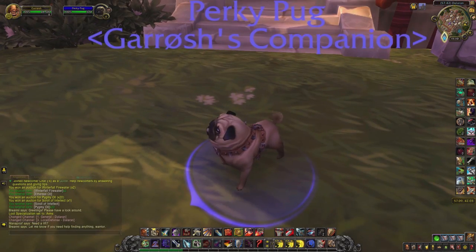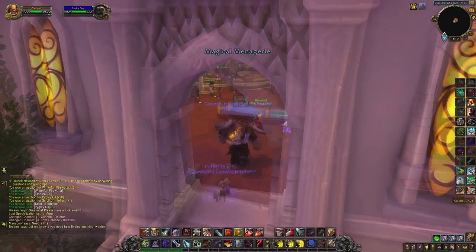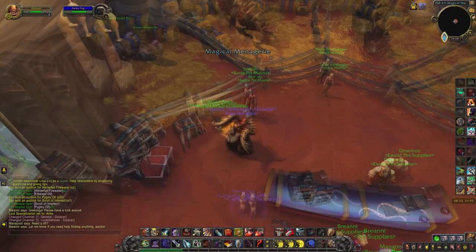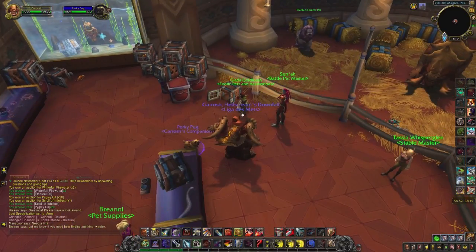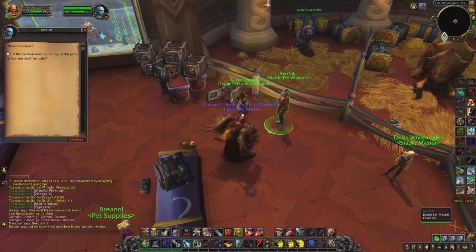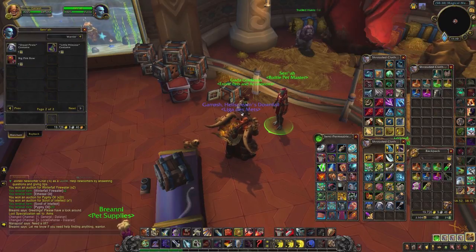The Perky Puck pet might already be in your collection. To obtain him you have to run heroic dungeons with 100 different players and gain the achievement 'Looking for Multitudes.' The Little Princess Costume can be bought in Legion Dalaran for shiny pet charms, which you obtain for anything pet battle related.